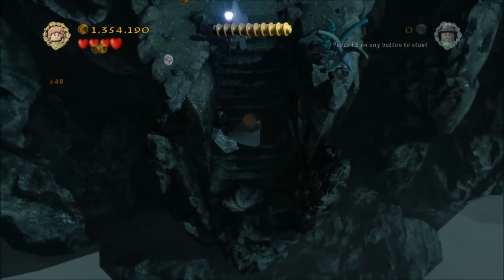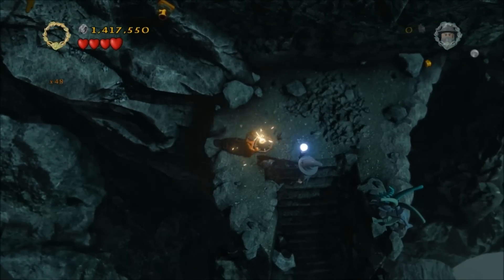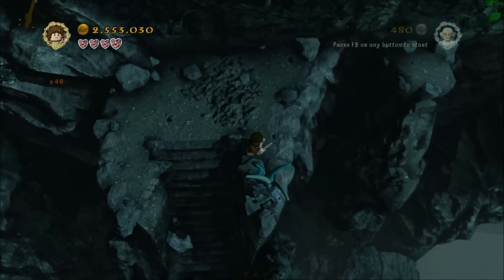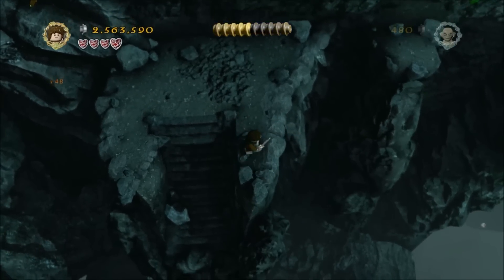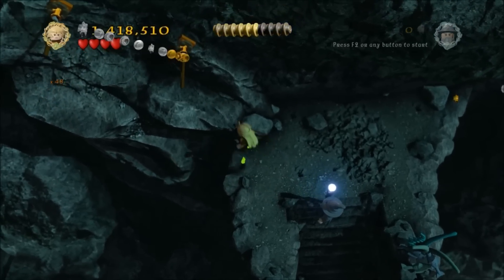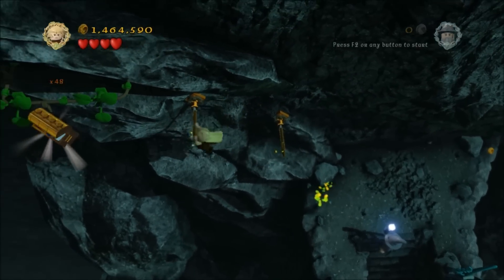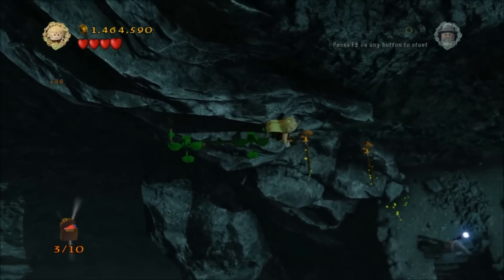Now in the next section it all goes a little bit wrong. There's five plants you've got to smash and the first one is just here but I've got it right at the end so the minikit will pop out — but there are five altogether, that's the first one. I'll correct the numbers as we go along. Turn into Legolas and shoot there, then flip across here onto the grabby bar and grab minikit number three.